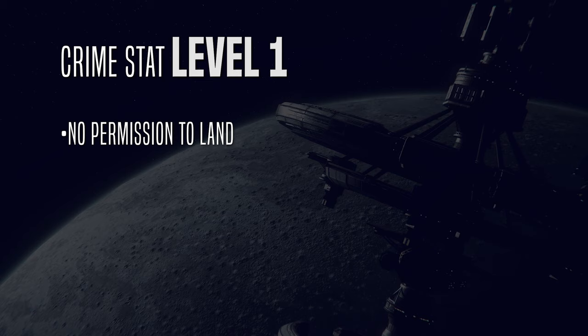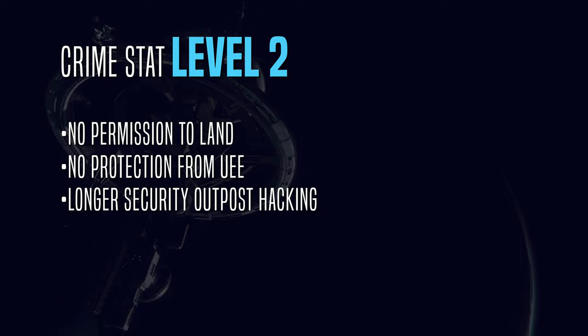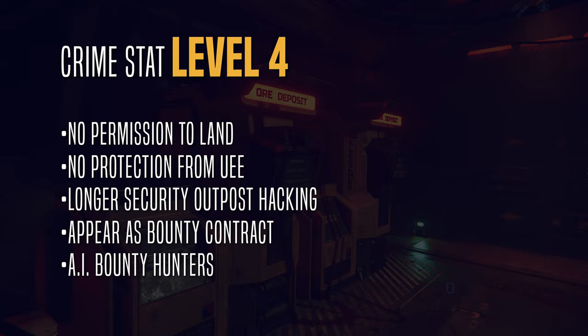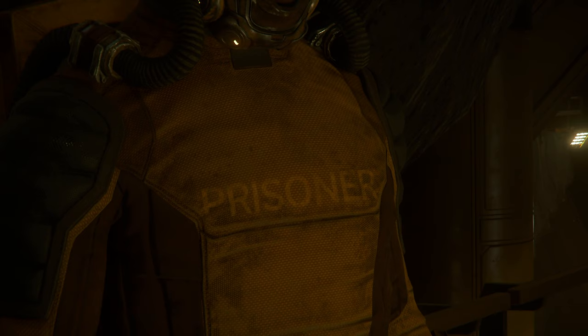Crime Stat Level 1: Spaceport controlled by the UEE will no longer grant permission to land. Players can now kill you, as you don't have any protection by the UEE, including Armistice Zones. Crime Stat Level 2: It honestly doesn't change much beyond longer security outpost hacking. Crime Stat Level 3: You will appear to other players as a bounty contract in the Contracts Manager. Crime Stat Level 4: AI bounty hunters will start to track you. Crime Stat Level 5: You are now worth a lot of money to other players, and you are serving a lot of time in prison if caught or killed.